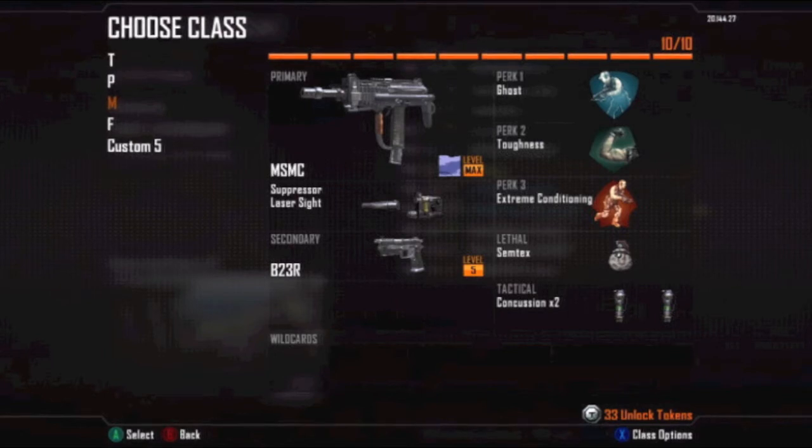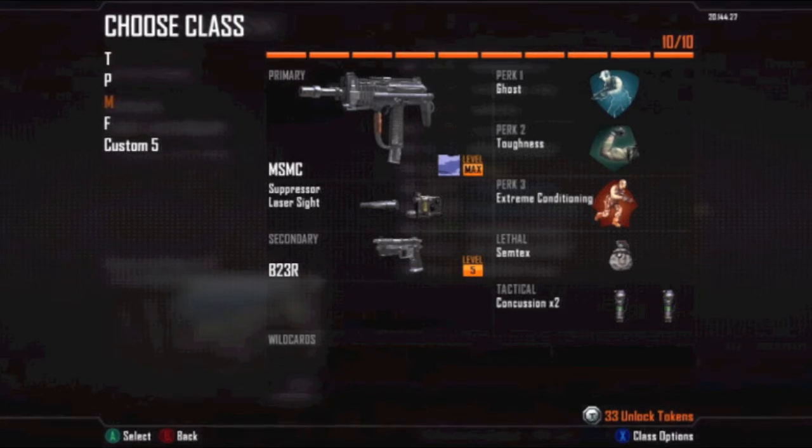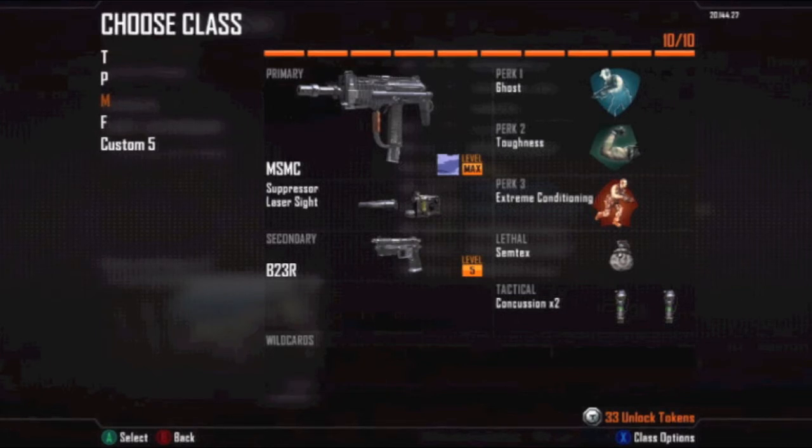The laser sight in general is really underrated and you should really use it — it really helps getting hipfire kills. My secondary is the same on all of my classes: the B23R. I just find it quick to kill people with. My first perk is Ghost. It's the only thing I've permanently unlocked so far. I love Ghost in this game — it doesn't promote camping, it's unlocked far in, and you have to move to not be on the radar. I love that because it's made exactly for flanking. You always got to move with it — kill one guy, move to the next one right away or else it will not work.